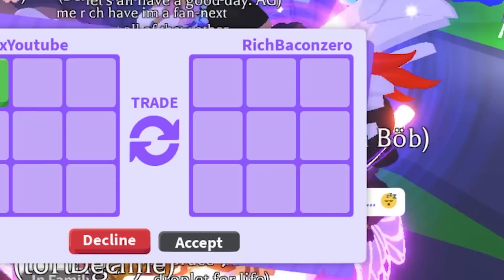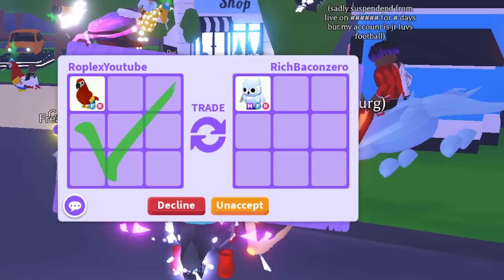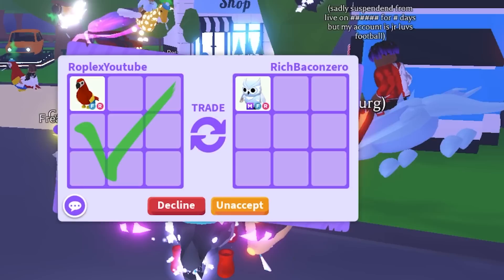Rich Bacon Zero, who is gonna offer for the very last parrot? Mega snow owl — I'll take it! He's not super rich so we're doing him a little favor, and honestly it's not a bad offer at all — that's a mega snow owl. Let's confirm it. Subscribe, and I'll see you on the next one!